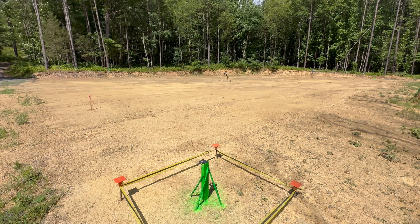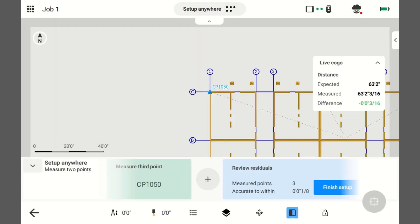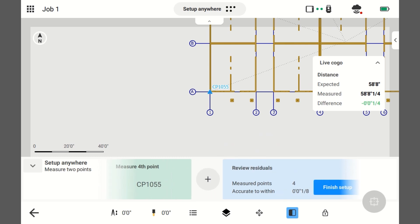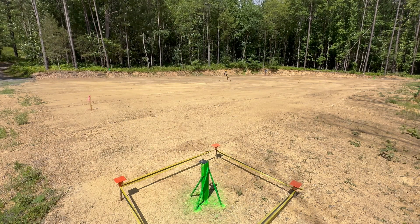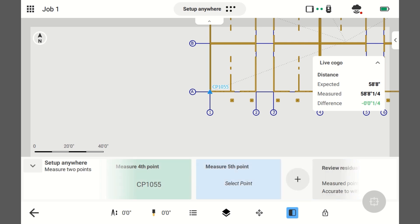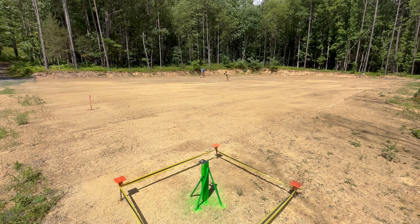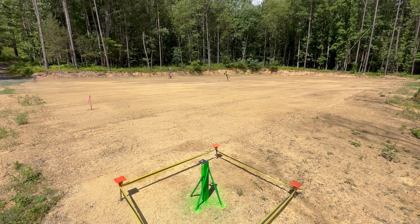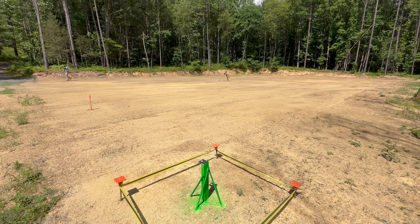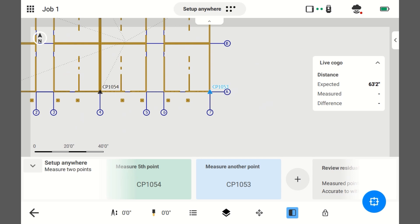Once you start setting up and establishing control, don't let anything distract you. You need to do all this in one go, just so the instrument doesn't get out of level or something. This is 1055. I need to add another point — 1055 — take the shot. Going to the next point, this is 1054, take the shot. And the last point: this is your typical setup-anywhere routine, getting the instrument set up so we can then measure points on our monuments. Add a point — 1053 — take the shot.